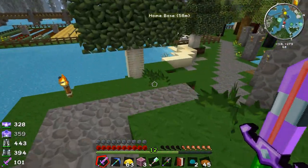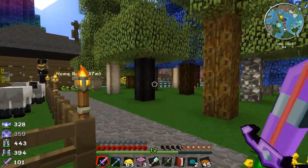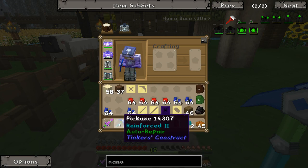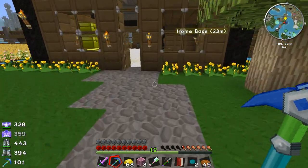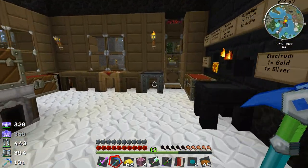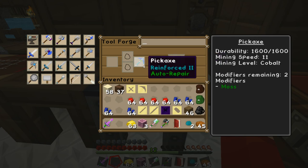This time I'm going to make tools better - I'm getting better and better at this Tinkerer's Construct thing. So you might be saying, what the hell is this pickaxe here? Well, this is my new and improved pickaxe. I made it out of cobalt - some of the cobalt I had left - and slime crystals. The handle is made out of slime crystals, and that gives me a two times modifier right off the bat.